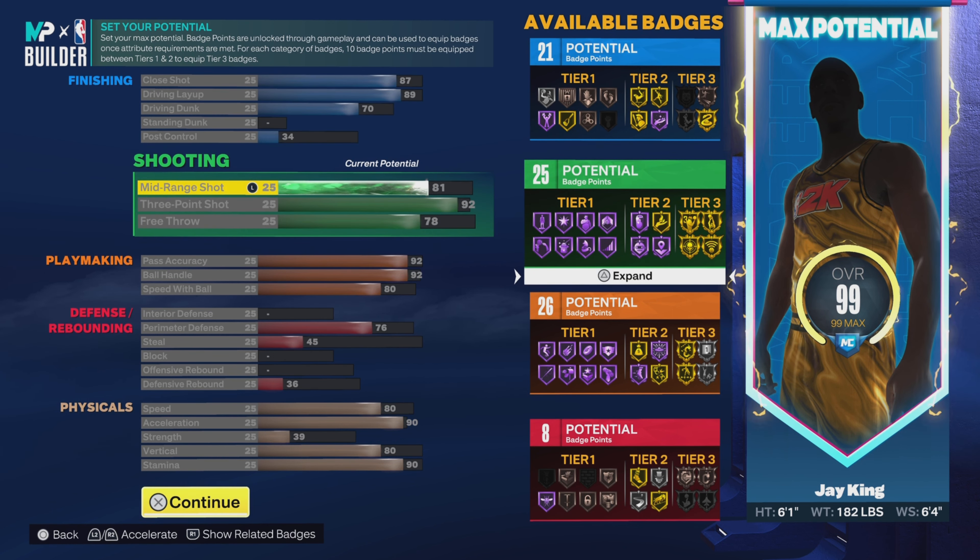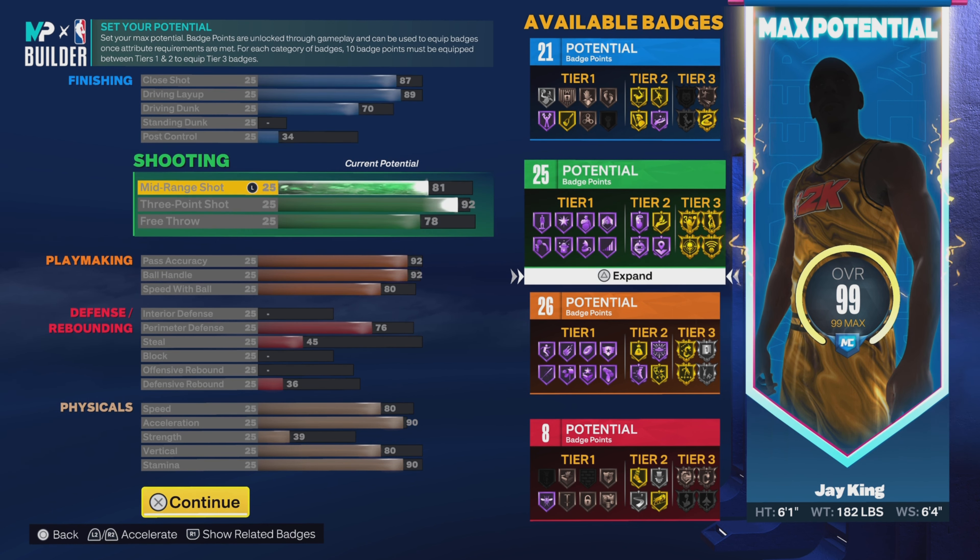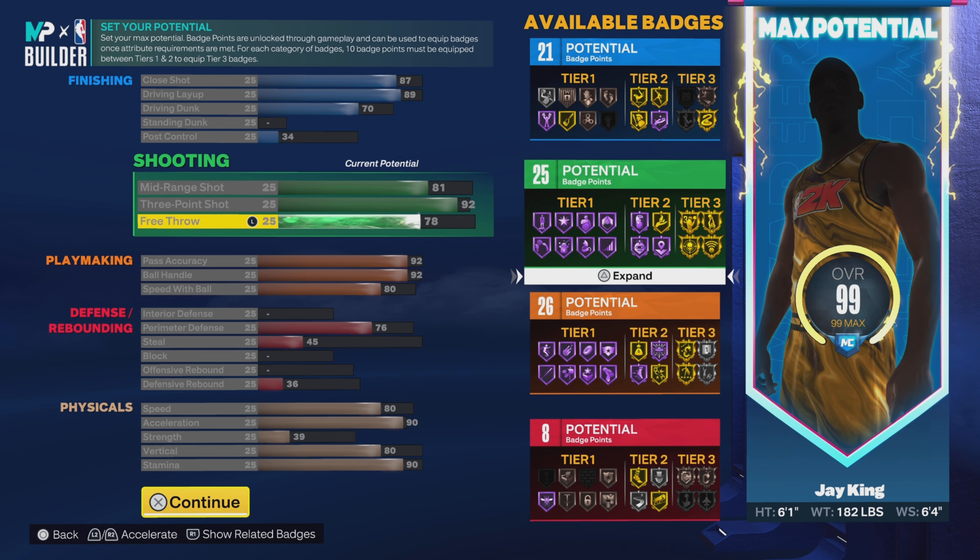Going down to shooting: 81 on the mid-range, 92 on the three-ball. So we get gold Agent 3 which you get at 89, gold Dead Eye which you get at 91, and gold Limitless Range which you get at 92, as well as a plethora of other good badges. Then we're going 78 on the free throw, giving us 25 shooting badges.